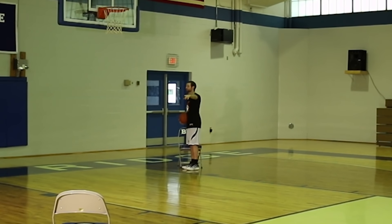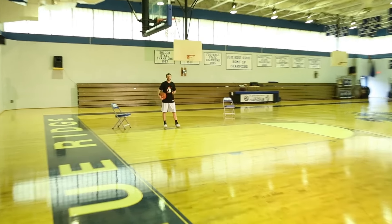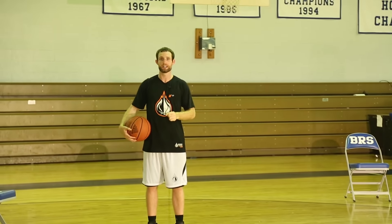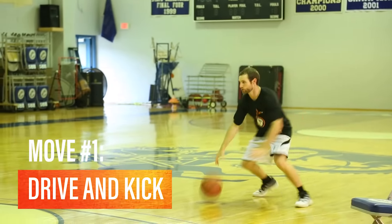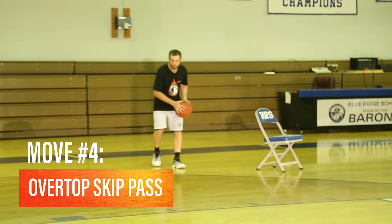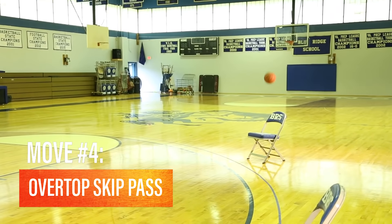The other thing that we're going to have to do — and this is one that a lot of players don't work on, but it's very necessary in games — is if the defense knows how to rotate: I beat my primary defender, the secondary defender comes over, and the guy guarding the opposite player on the wing should X out and drop to take away this corner drift pass. That means we're going to have to jump up — and normally you don't want to jump to pass — but you know it's open because that defender X'd out and took the corner, so you're going to throw an overtop skip pass to your teammate on the opposite wing.